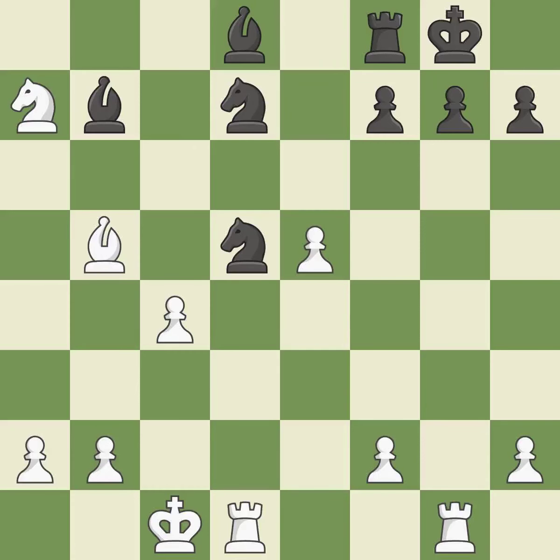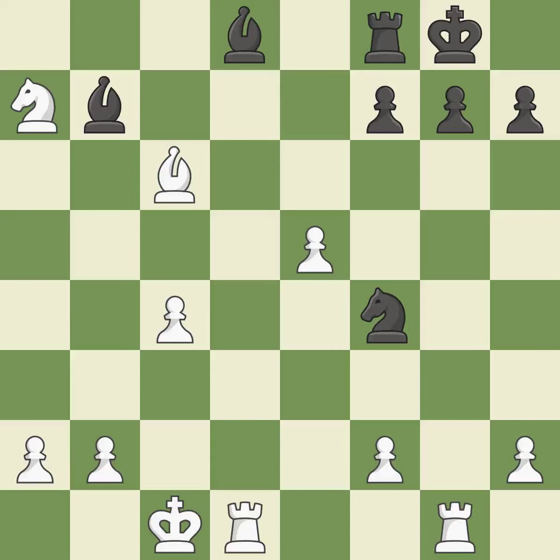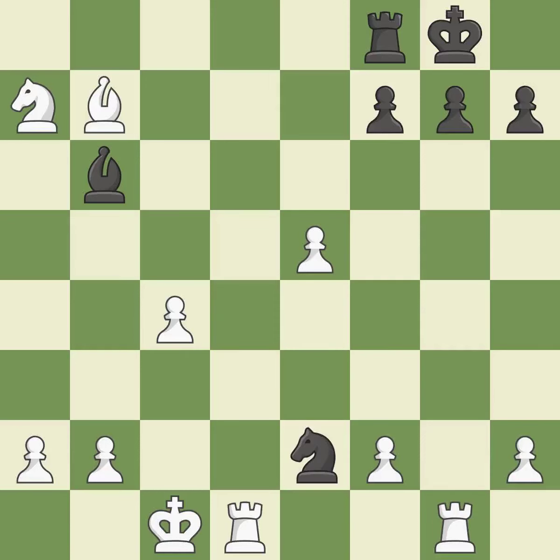This defends the attacked pawn. That knight was free for the taking. The knight is brought to safety. This provides an equal exchange of pieces. This maintains the balance in material with a good trade. This creates a threat to win a rook — it is excellent.